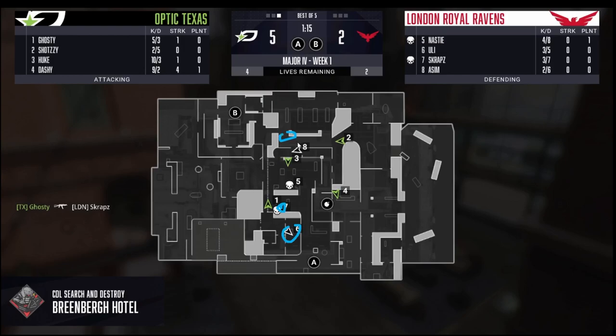Number two actually gets caught out by Ant, who sees him trying to rotate off the site to help through mid. Good on Ant for backing up and catching that cross — it gives info on the guy trying to play off the site. From here we can do whatever we really want. This is a really, really good strat for taking mid presence on offense.